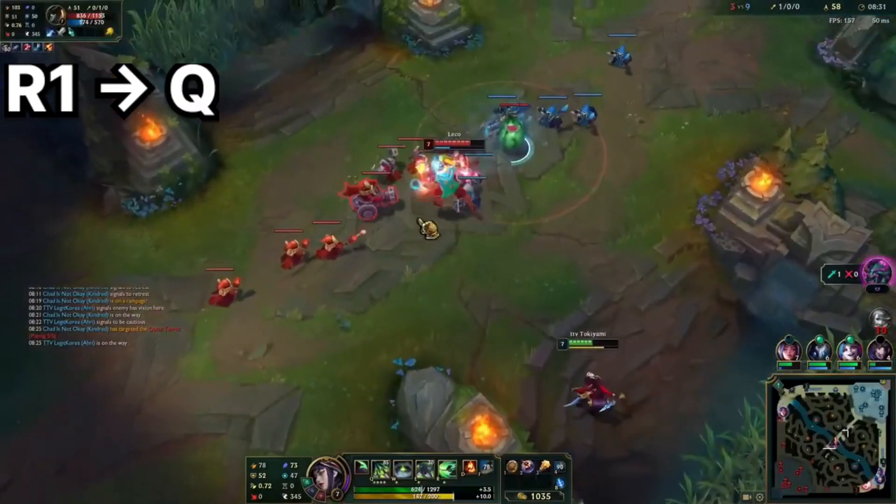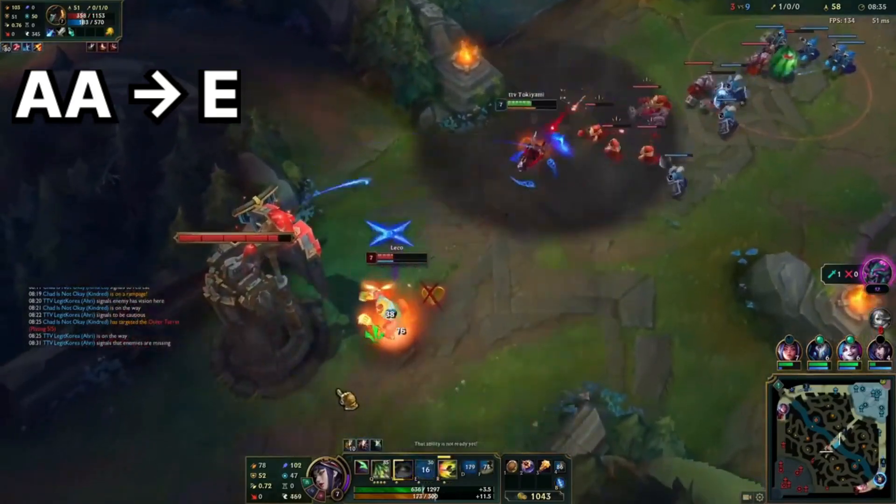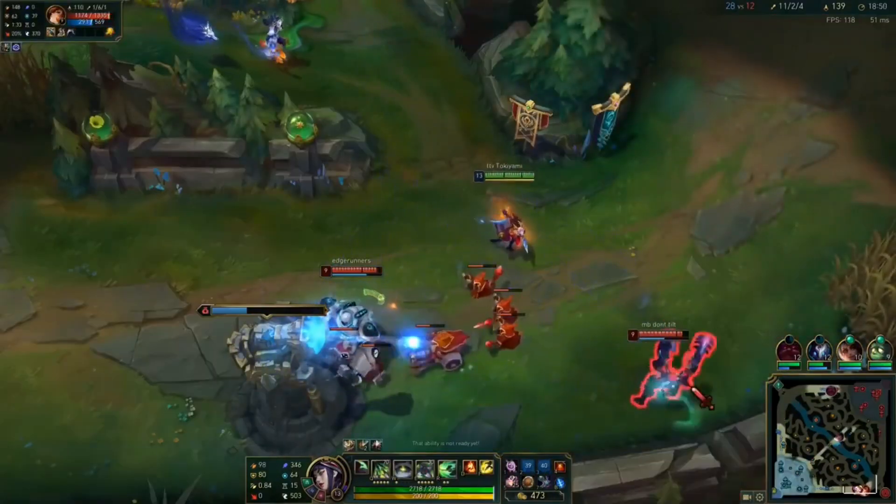Here we start with R1, Q, and then Shroud, Auto-E, E2, Q, R2 back. So this is like for skirmishes, basically.